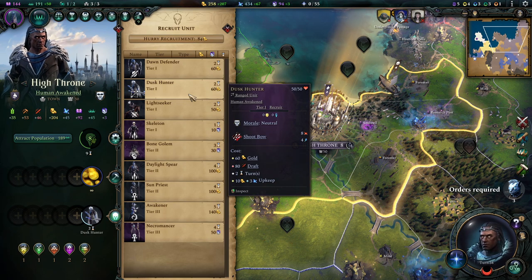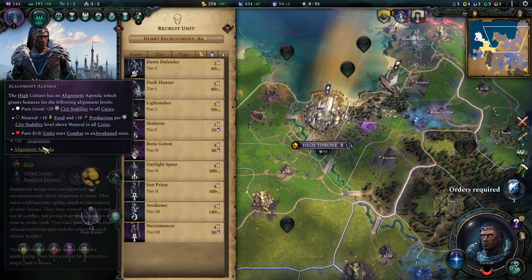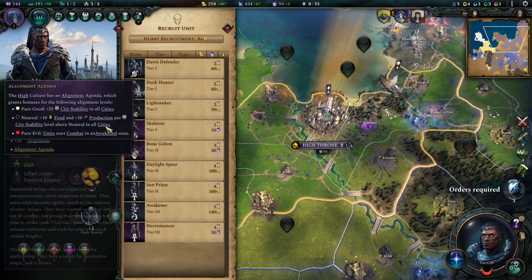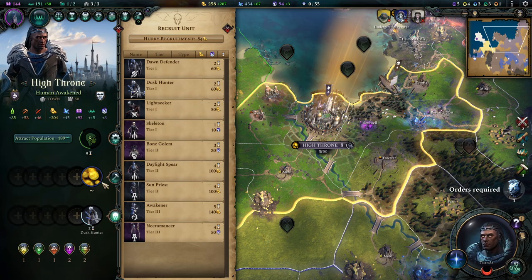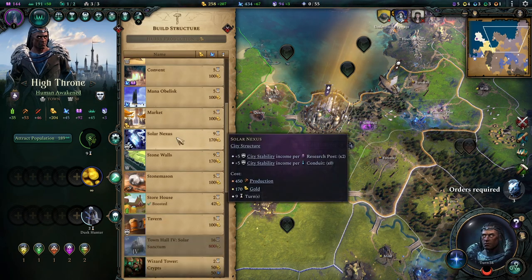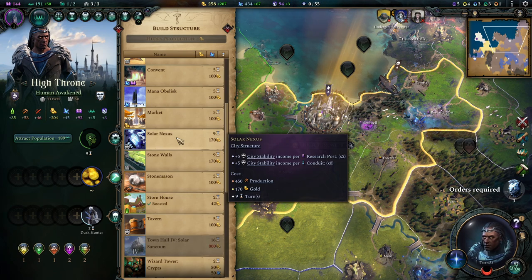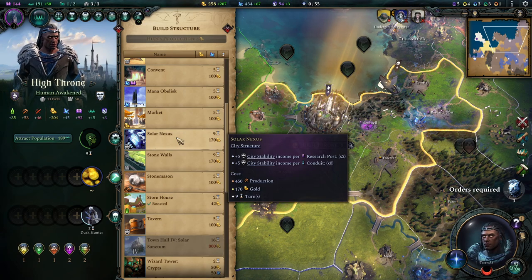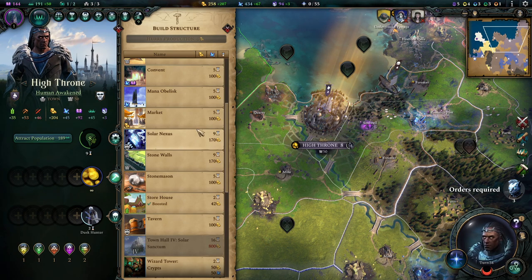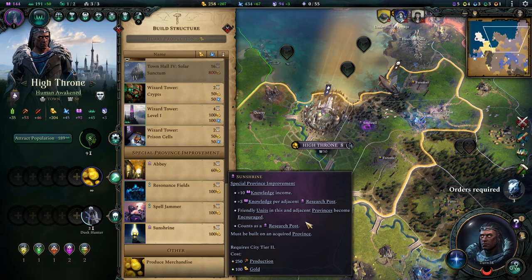Let's talk about city stability and how you play it. You can force a lot of city stability just by being pure good, or you can generate stability in a way nobody else can because you have access to a very interesting building: the solar nexus. It's extremely intriguing in so far as it gives you city stability from mid and late game stats — because everybody loves mana and research. With this building, all your magic efforts turn into city stability.